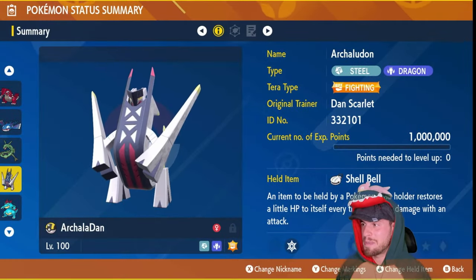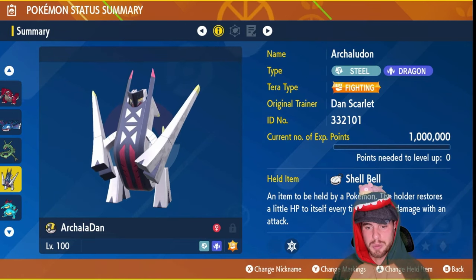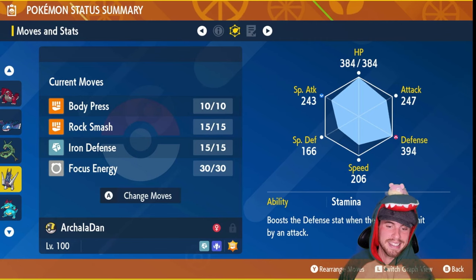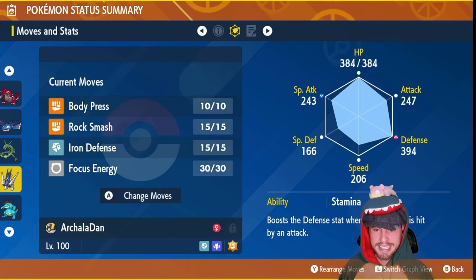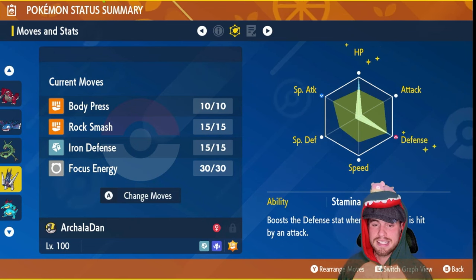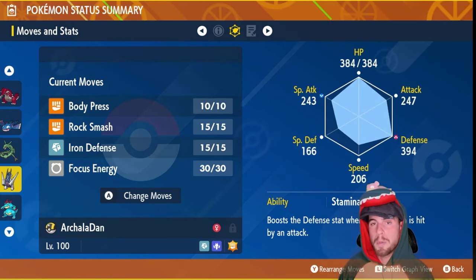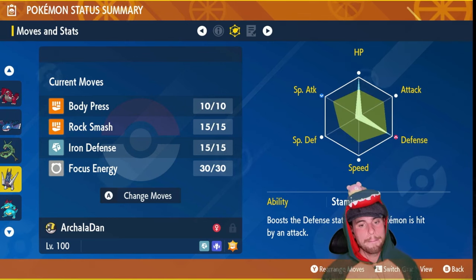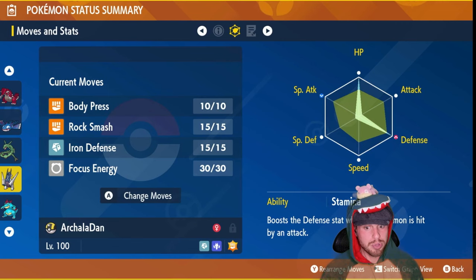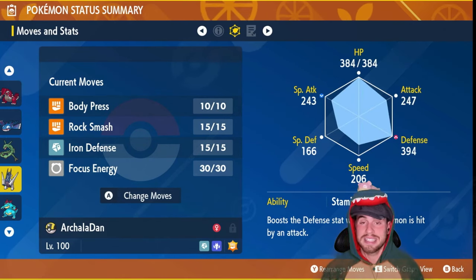Celadon is the star of today's video. Why? Because we're going to use Tera Fighting Body Press. It has the ability Stamina — every time it gets hit, its defense raises by one stage. Its defense is already super high with an EV spread of HP and Defense and an Impish nature, making its defense even higher. Full build and strategy in the description. To remake this: 26 HP Up, 26 Iron, and one Protein. Max IVs in everything.